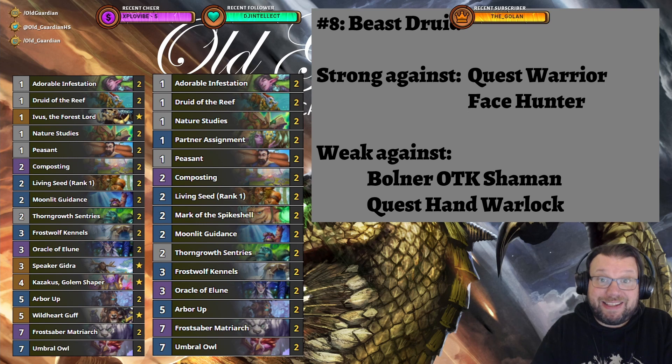Coming in at number eight is Beast Druid. Beast Druid looked a little bit more promising last week, but it was a newcomer — people are now used to playing against it and it's on its downward slope at the moment. The best performing Beast Druid deck according to statistics is still the original list, with all those four legendary cards which, when you look at the statistics of the deck, are by far the weakest performing cards in the list: Speakerkitra, Kassago, Swadhat, Gaff — I was the Forest Lord. I don't think they belong in this list.